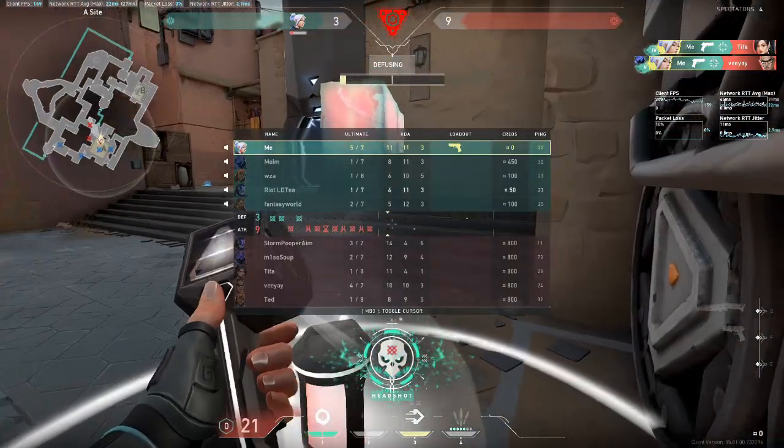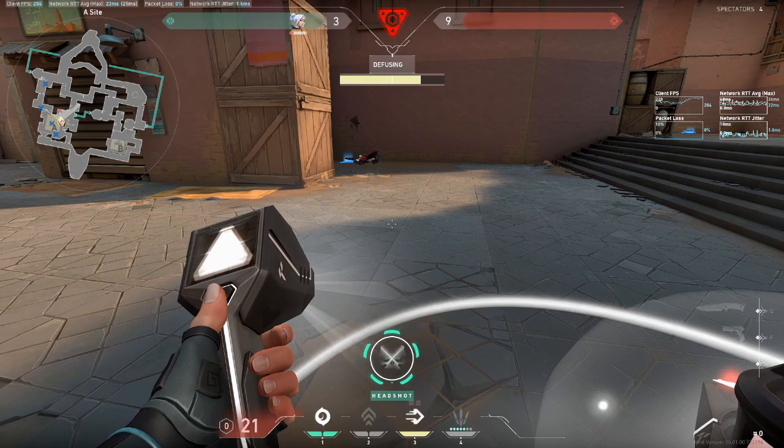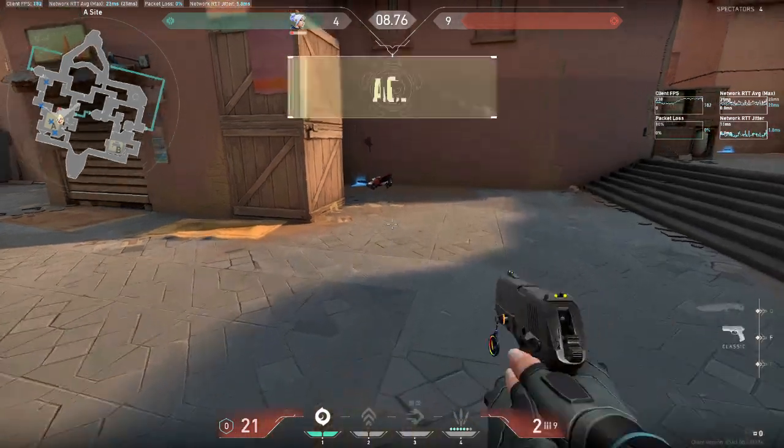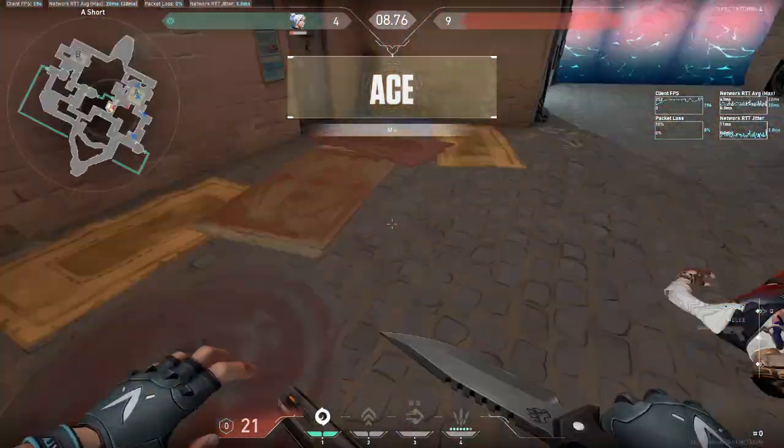In hindsight, I could have smoked spike and tapped it to force them out of cover, or smoked main while pushing double box, or dashed closer to the chamber to ensure I could force a fight, or all other kinds of better options — but each have their respective risks. I took a gamble, and I committed to it.